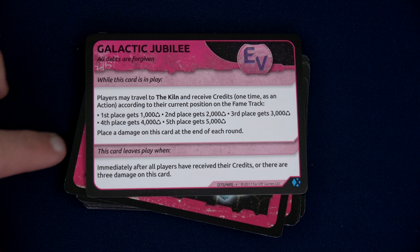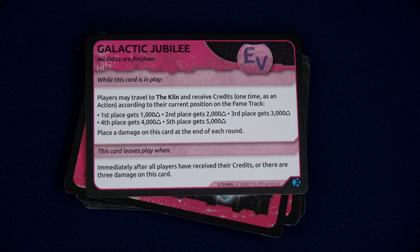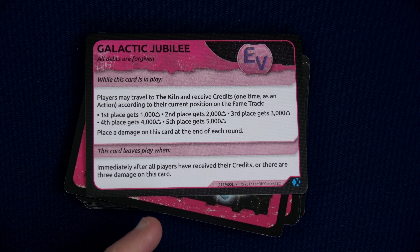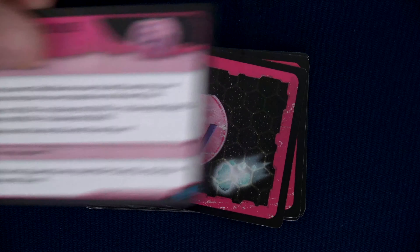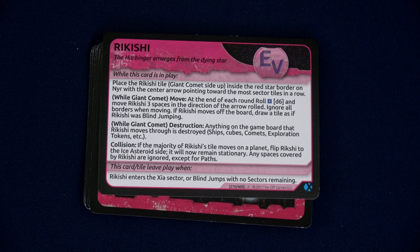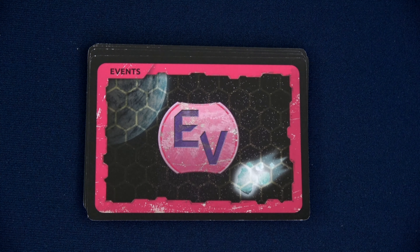Second one is Galactic Jubilee. Players may travel to the Kiln and receive credits one time as an action according to their current position on the fame track: first place 1,000 credits, second place 2,000, third place 3,000, and so on. Place damage on this card at the end of each round; immediately after all players have received their credits or there are three damage on this card, we discard it. We are in second place, so that's 2,000 credits. We have Rikishi on the board — that almost makes me happy, Rikishi is one of my favorites.